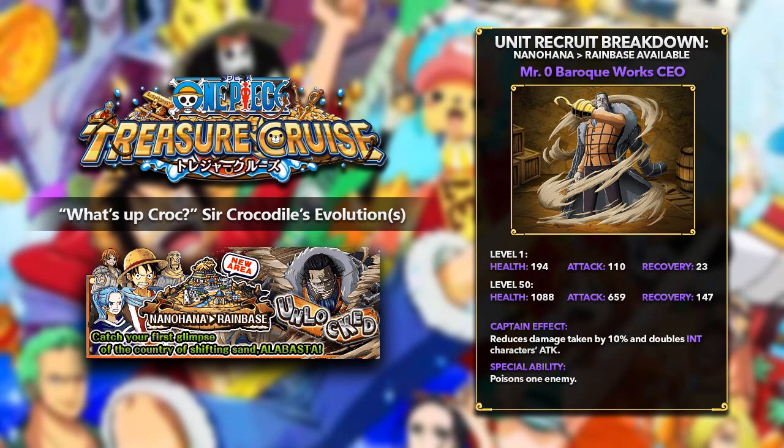Now let's discuss the actual units of Crocodile himself. There are three different units of Crocodile that we will be discussing — the one that he will drop and his two evolutions, with the secret evolution being discussed last. The one you will drop in Nanohana Rain Base, or also in Alubana, is Mr. Zero, Baroque Works CEO — the three-star version of Crocodile. At level 1 he gets 194 health, 110 attack, and 23 recovery, and at level 50 he maxes out at 1,088 health, 659 attack, and 147 recovery. His captain effect reduces damage taken by 10% and doubles intelligence characters' attack. His special ability will poison one enemy.